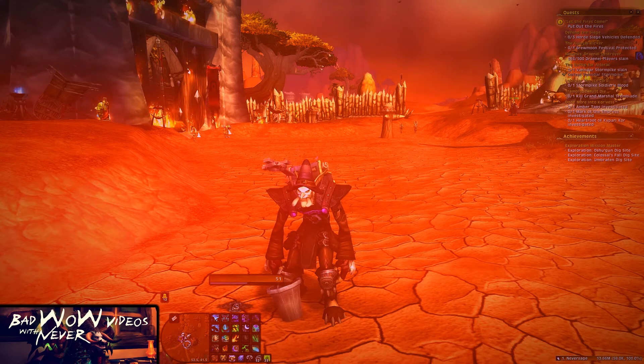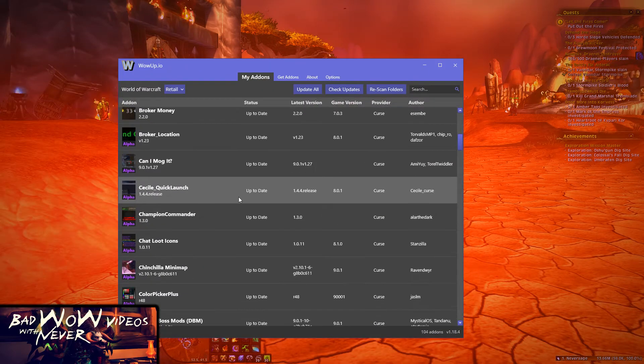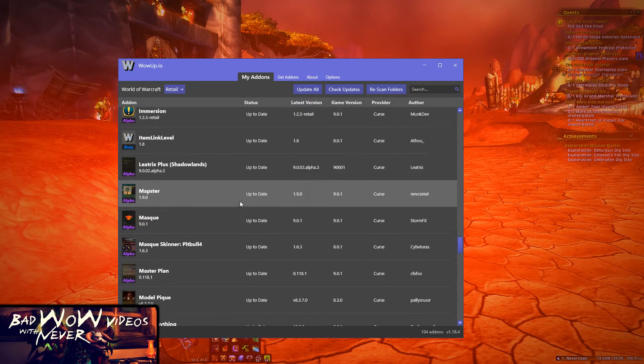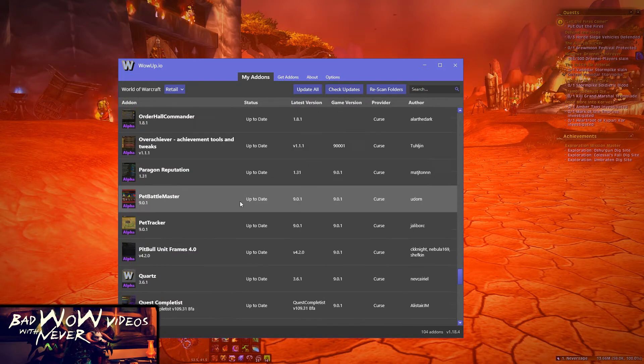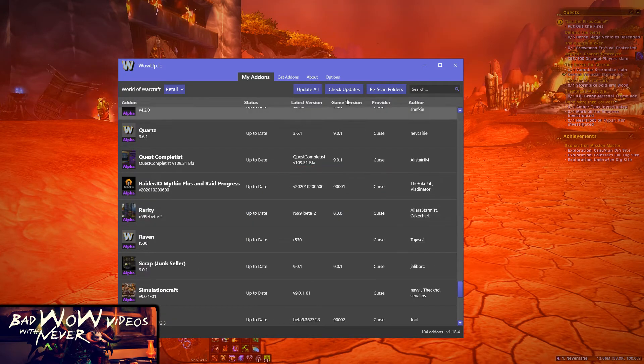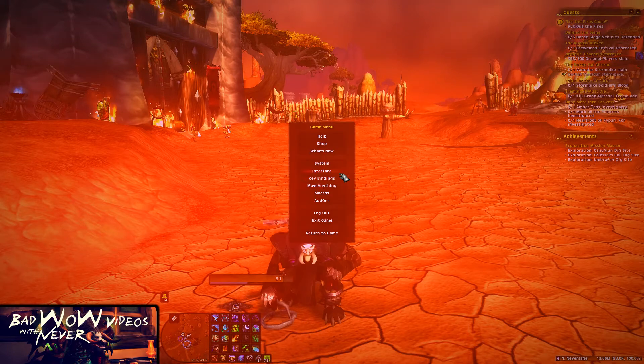But I don't use Rare Scanner so I'm going to remove it. I'll come over here and scroll all the way down — now you can see all the add-ons I have, there are many of them — all the way down to Rare Scanner, and just remove it. Boom.